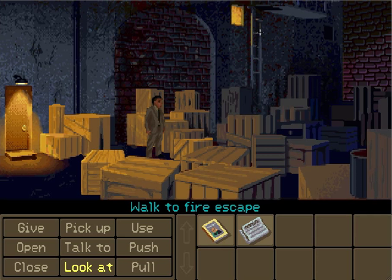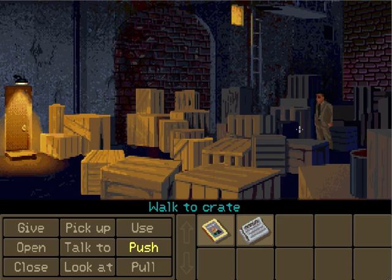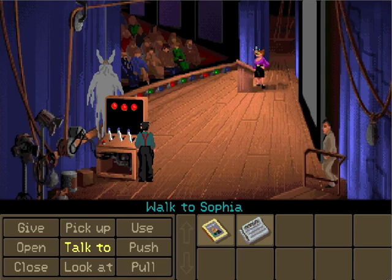Right here it looks like there's another way inside through this fire escape. Let's see if we can get there by moving these crates around. It's a crate — let's try pushing it out of the way. Same thing for that one. Now we've got this one in the way — let's move it back to its original spot. And the same thing goes for this one. There we go — we made it!